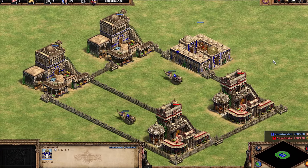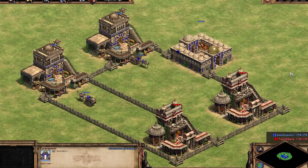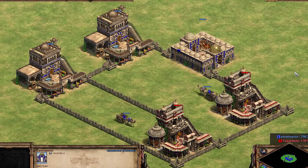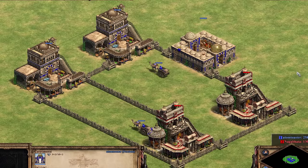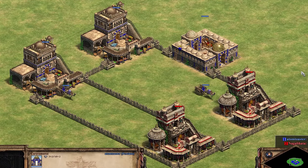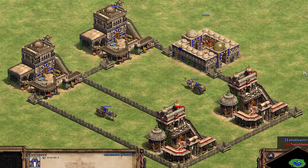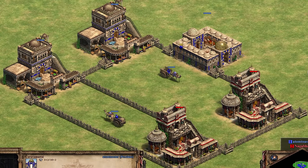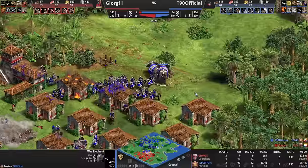The next new thing Persians receive is the ability to make the Caravanserai, a building that increases trade speed within a 10-tile radius. This is now the second civ to receive access to this building — the other civilization is the Hindustanis. I like this change because Persians have reasons to need a lot of gold in the late game, and it just spices things up in Imperial Age where things have in the past felt a little one-sided.